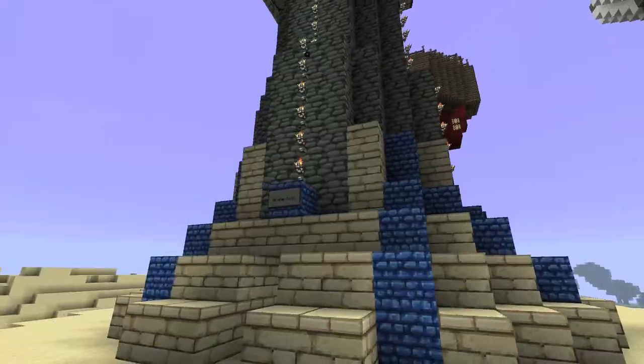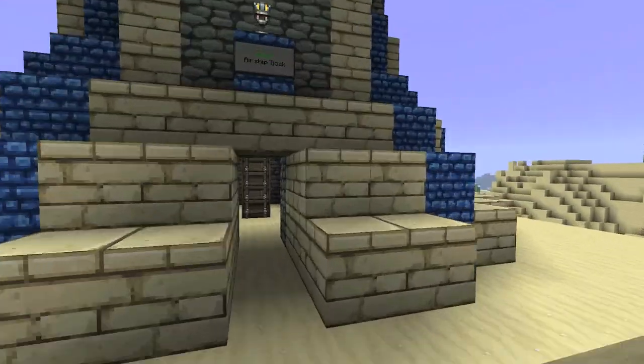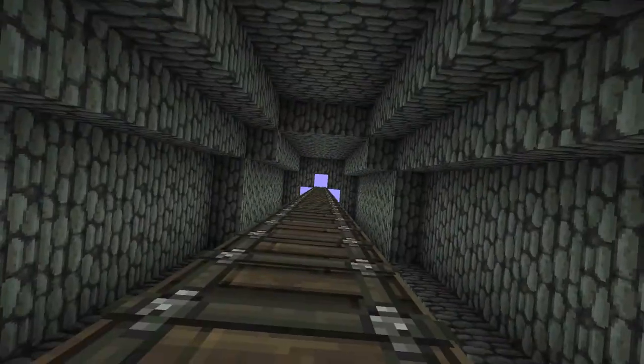So let's start with the tower dock thingamajigger — it's basically two cylinders, but then I did some little adornments. As you can see, it's admin-only airship dock.